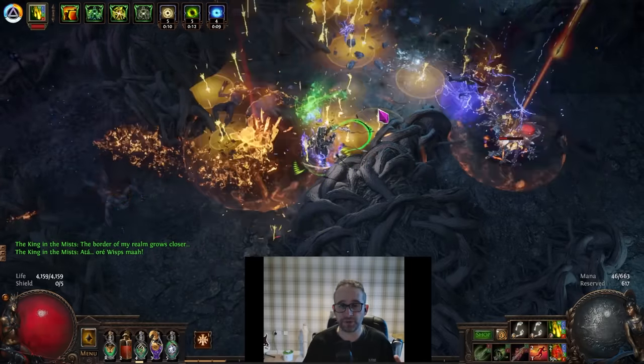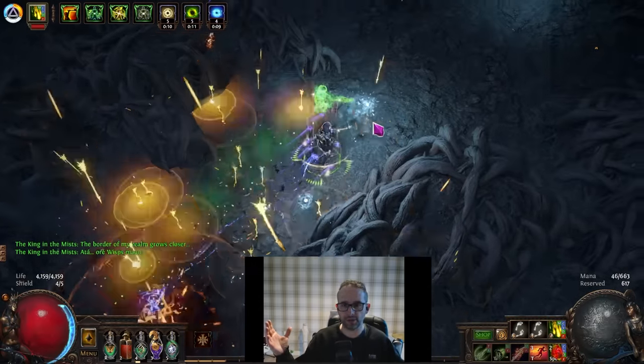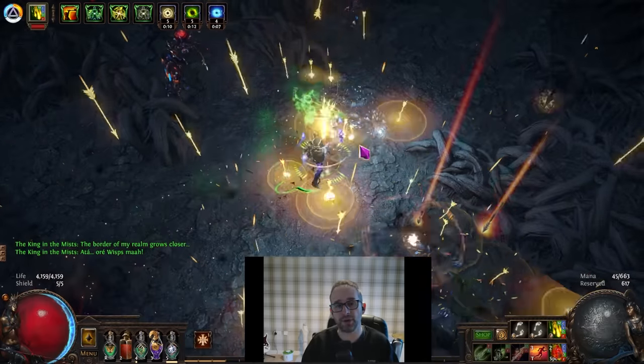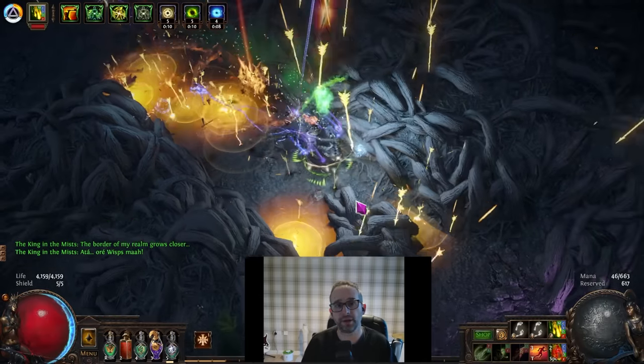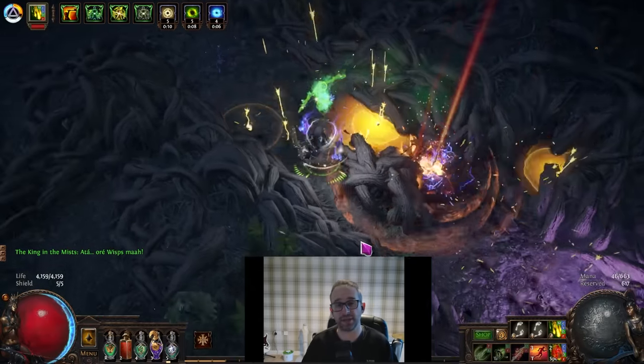The wisp should only be a few feet away from your character, but if you're not paying attention and don't realize what's going on, you'll be dead before you know it. Here's a clip of me going in where you can see I automatically land on a pile of these bugs and have to be really quick on the lifeflask and move towards the wisp. Once you've got those first two seconds done, this part is a piece of cake.